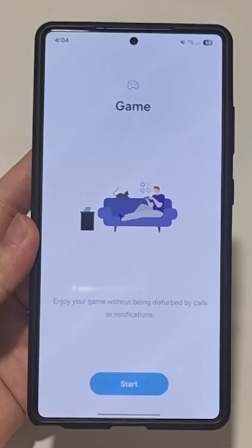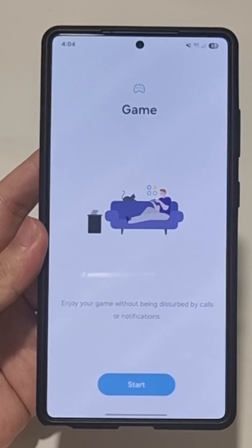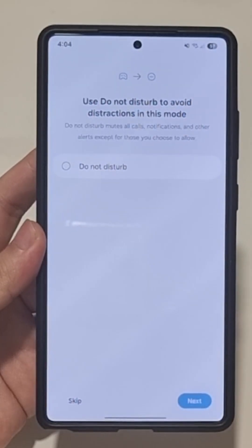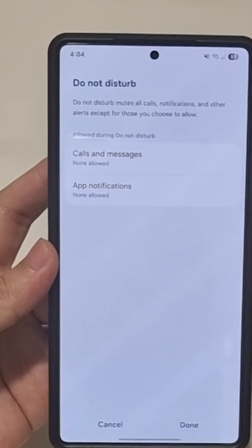If you don't have it on the list you can just add it. You can see it says 'Enjoy your game without being disturbed by calls and notifications.' Hit Start, then select 'Game is being played' as the trigger, and turn on Do Not Disturb.